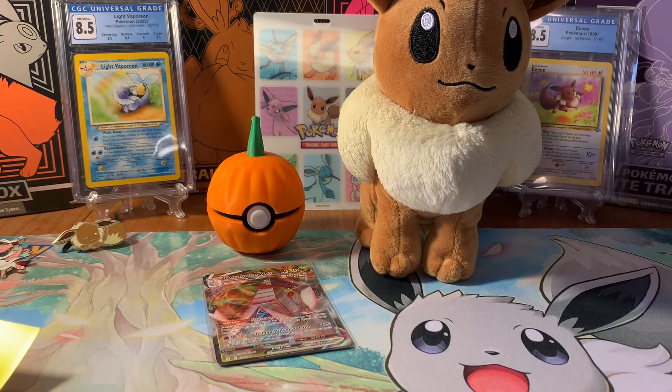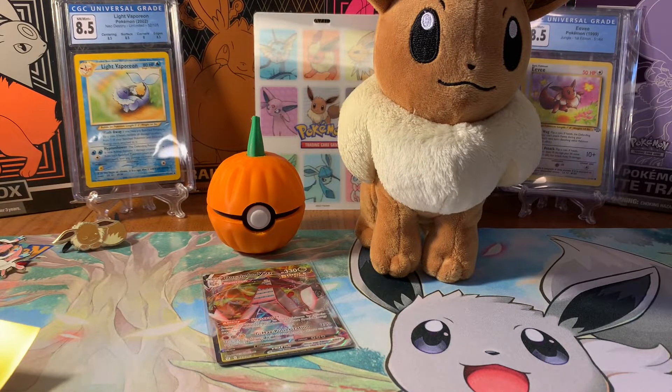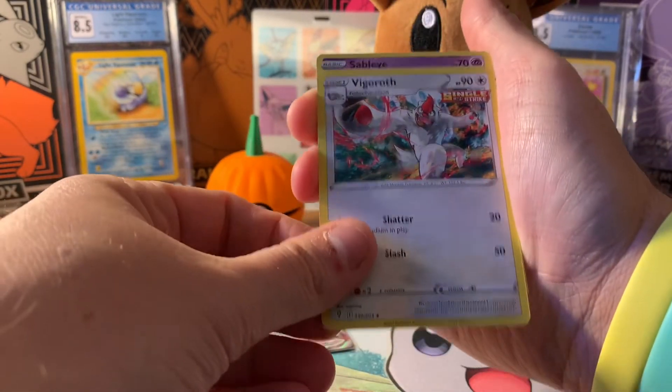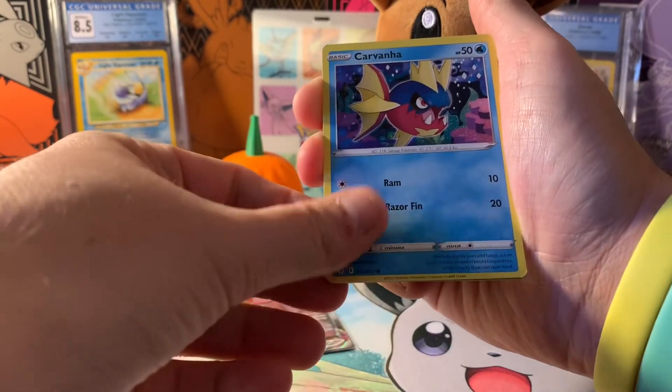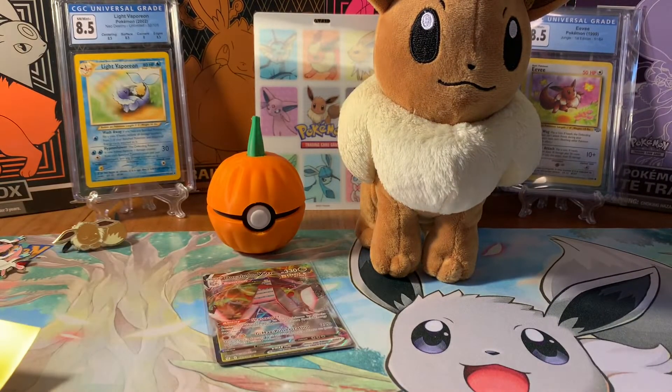We're gonna open up these packs and then go into the Lost Origin Build and Battle, then the ETB. My friend Logan actually opened an Evolving Skies ETB today — it's Saturday — and he was able to pull the Rayquaza V-MAX alternate art. He said if he could pull that card, I should be able to pull the Umbreon. I'm hoping he's right. I'll take some really awesome pulls — there's a Stoutland right there. Hopefully we can pull an alternate art; I'm always down to trade, but I'm definitely hunting that Umbreon.